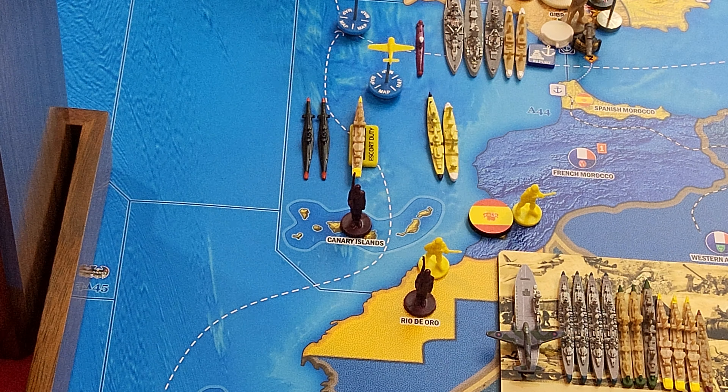Non-combat movement. I'm going to have one submarine from A44 travel down one, two, three to C-zone A50. Up in the Baltic, the Naval Transport in A12 is going to pick up the two infantry from Königsberg, drop them off in Western Germany, and two infantry from Western Germany will move down to Bavaria.